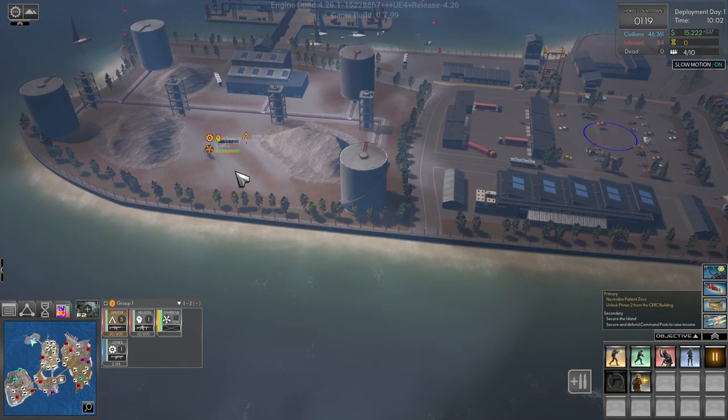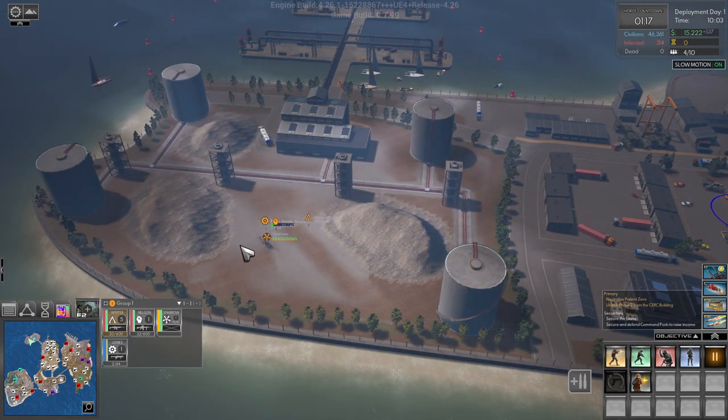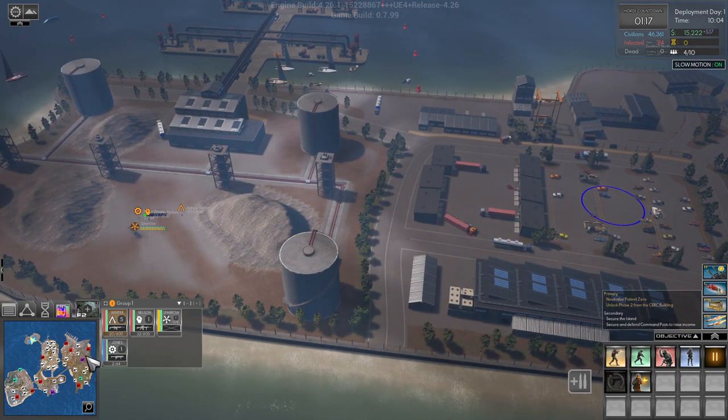None of the nearby control points except one are really controllable — they're too open, too much to defend. I would not suggest staying at the starting point. This goes for all the tips: the game is in early access so things may change, but right now the starting location the game gives you is not viable. You want to look for something else. On the open beta public build with factions, I would highly suggest starting over here.